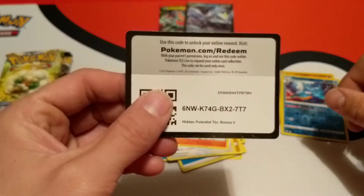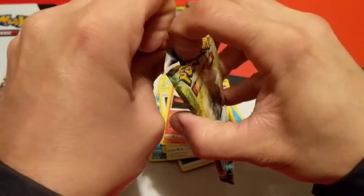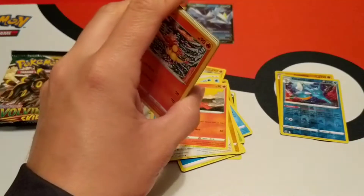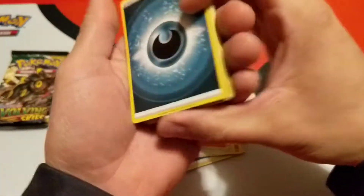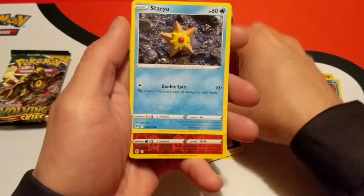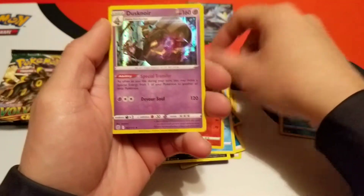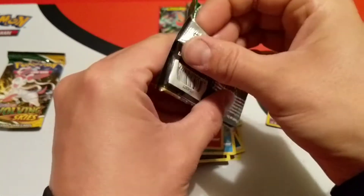We'll go ahead and throw out the code card for the tin there, and go into this Brilliant Stars pack. There is the code card for the Brilliant Stars pack. Starting off with dark energy, Torkoal, double turbo energy, Grottle, Magmar, Spiritomb, Wurmple, Impidimp, Staryu. Our reverse is a Magmar and a holographic Dusknoir as our rare. Got several reverses and rare holos so far, along with that one V.